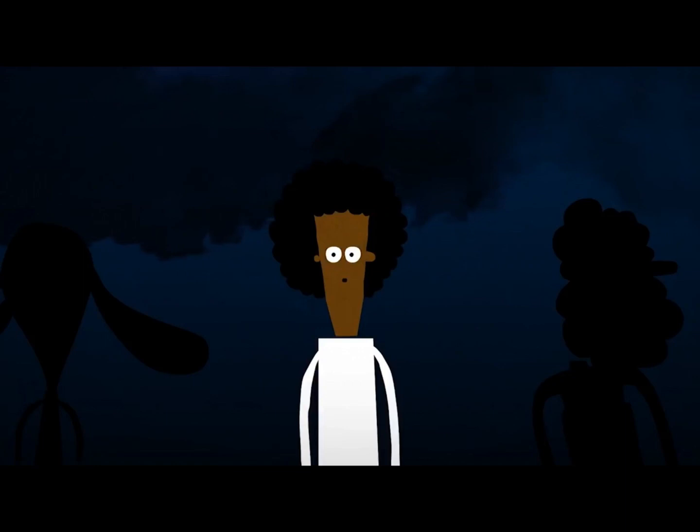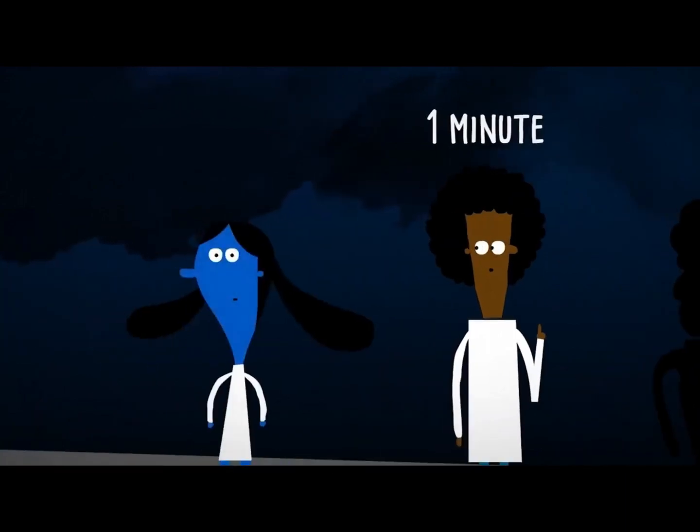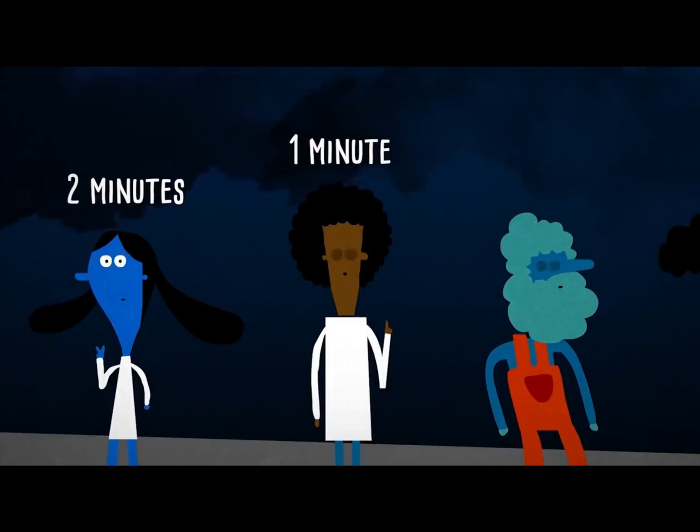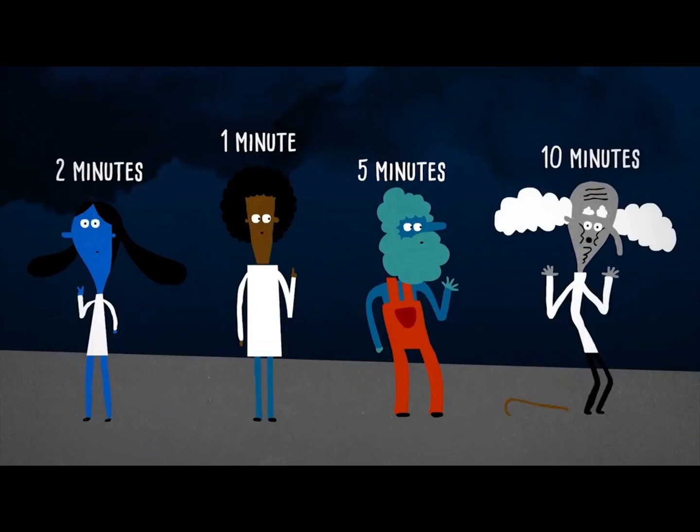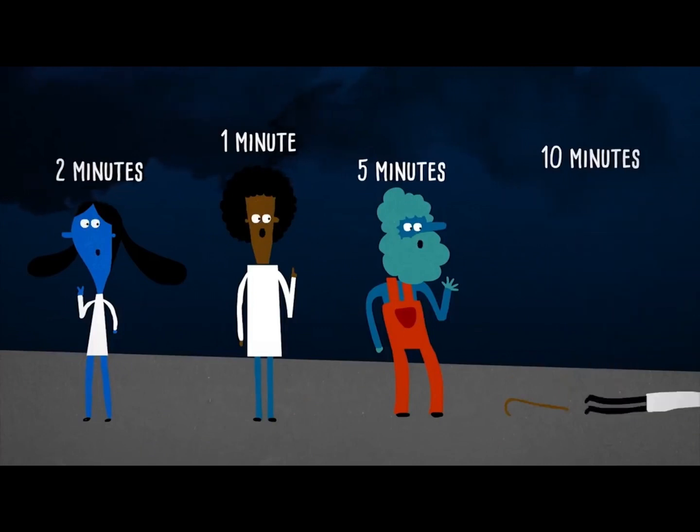You can dash across in a minute, while the lab assistant takes two minutes. The janitor is a bit slower and needs five minutes, and the professor takes a whole ten minutes, holding onto the ropes every step of the way.